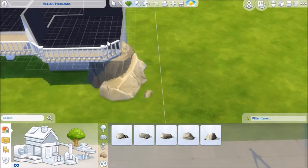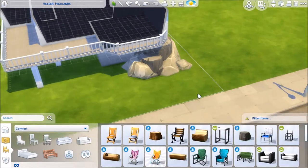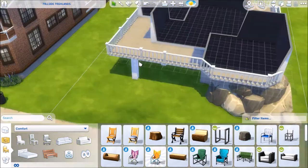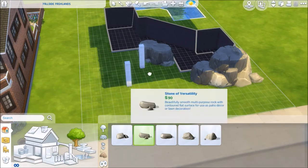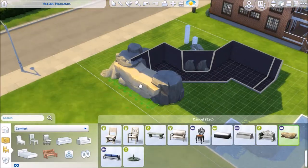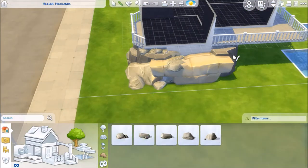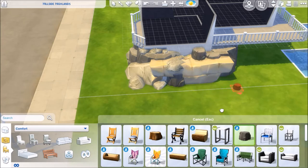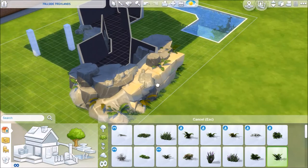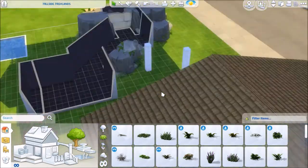I'm so happy that I waited to do this lot — that I didn't finish it way back when, because if I had, I probably wouldn't have recreated it. You put a lot of work into this kind of build. But back then I didn't have that many stuff packs or expansions. I was very limited on items. Now, because of the seedings that look like stones and the ottoman — I think it's from the Get Together pack — made of stone, it just fits in perfectly.